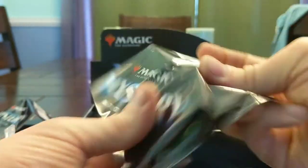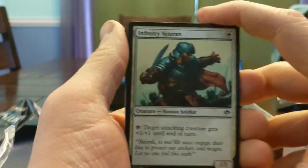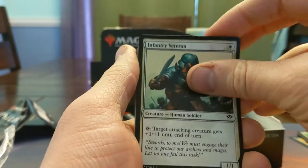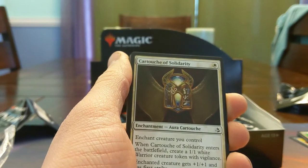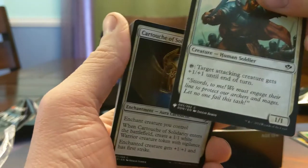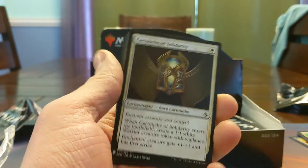Some of the cards in this set — I've drafted enough over the recent years that I've seen a lot of these in draft. Infantry Veteran, a classic — 1/1 for one, chips in for a damage or two and then starts making combat a tremendous pain in the butt. They usually put this effect on sorceries now, not instants, because messing with combat math for new players is kind of nuts.